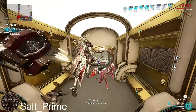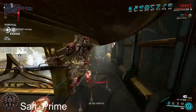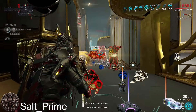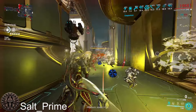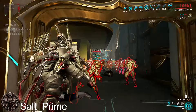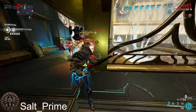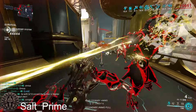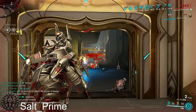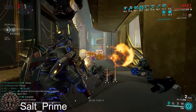Because this weapon is pretty new, not all the information is out yet. I'm pretty sure this is the top build, but if new information comes out later this might change. The main arguments are Primed Cryo Rounds vs. 60-60 Cold, and Stabilizer vs. Vigilante Supplies in the Exilus — both are reasonable.